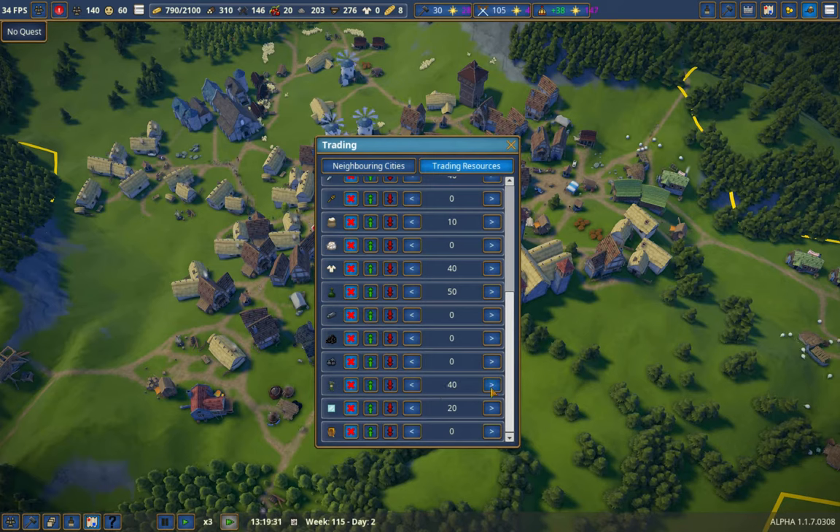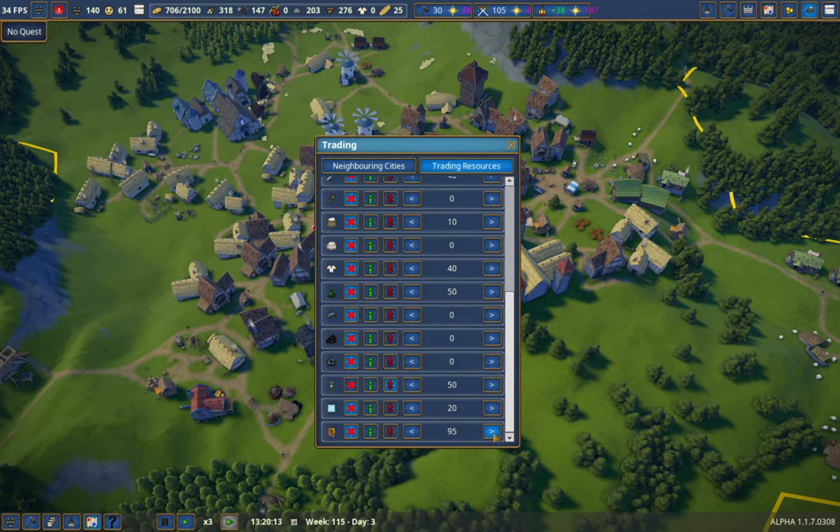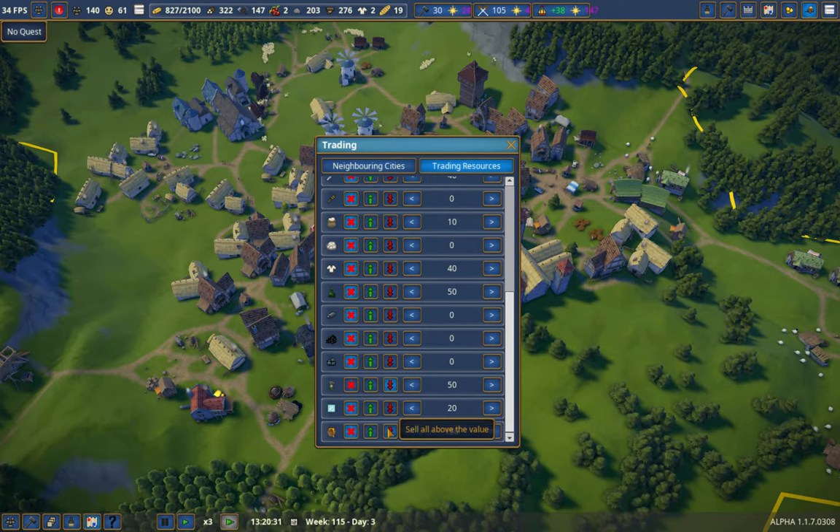Herbs — I'm going to set this to 50, sell. And I'm going to set this to 150, sell.